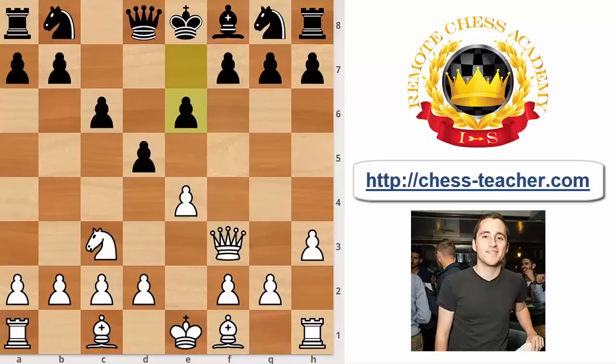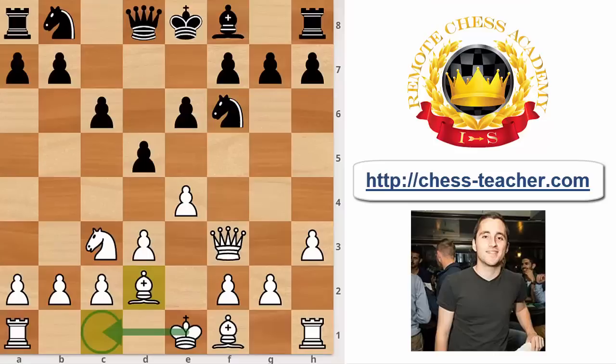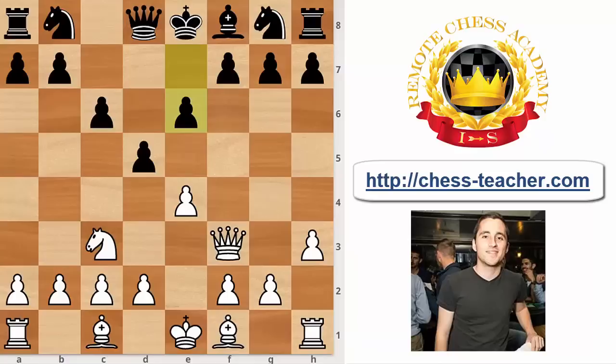If white wants to play very aggressively, he can go d3 with the idea that after, for example, Knight f6, he plays Bishop d2 and castles long, later going for a kingside attack with moves like g4, g5, h4, h5 — similar to Sicilian Defense setups. This is the sharp option. If white wants to play it safe and not take too many risks, you can play g3 — the idea is to fianchetto the bishop on g2 and castle short. For example, Knight d7, Bishop g2, Knight f6, short castles.